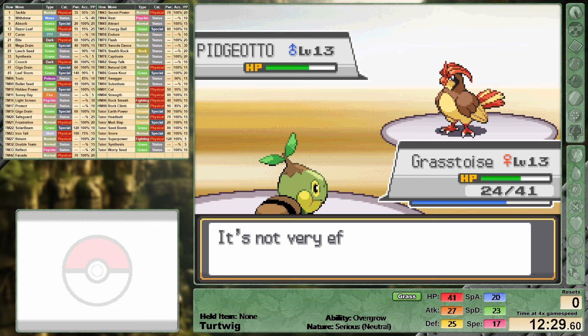I tried switching to Razor Leaf against Pidgeotto and including a crit it seems we're doing about a third. Falkner keeps hammering away with STAB, or same type attack bonus, super effective Gusts knocking us into Overgrow range. Even with our grass moves powered up we are dealing nowhere near enough damage. That's going to be reset number one.